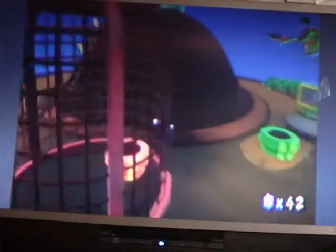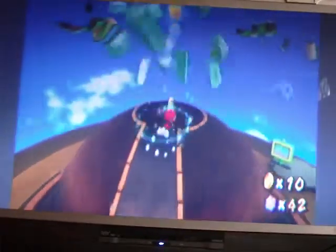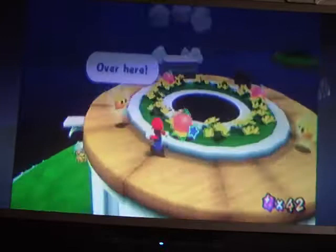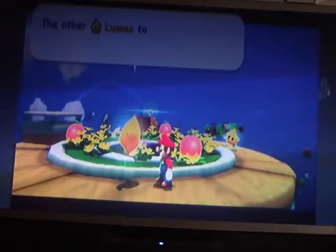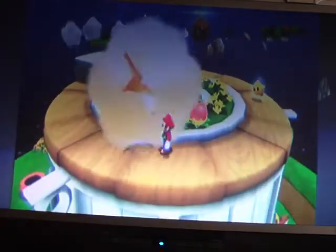Break this crystal. A Luma says she's going to transform into a launch star. Let's fly away — shake the control stick to launch. When you launch you go flying through the sky. Now we're on the next platform.